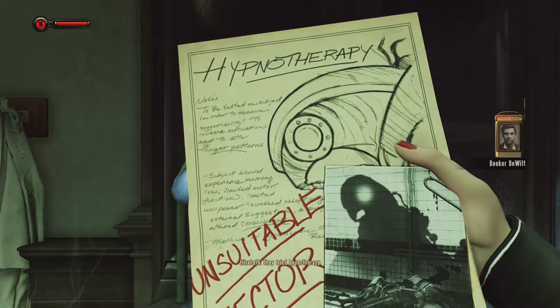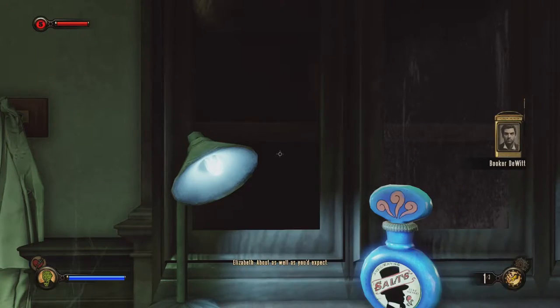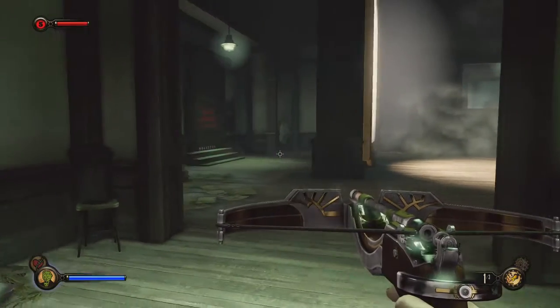Examine paper - 'I tried hypnotherapy on the Songbird.' How'd that go? About as well as you'd expect. It looked like there were a lot of dead soldiers in the corner, right next to Songbird.